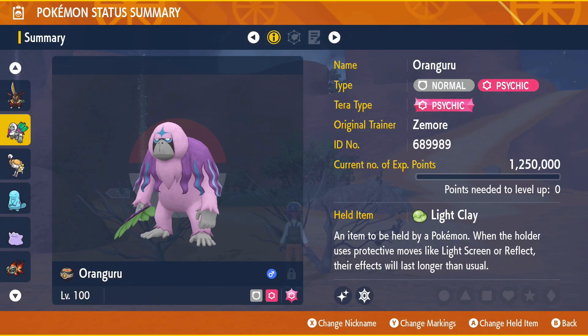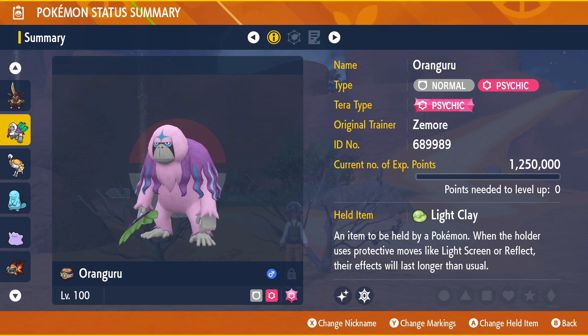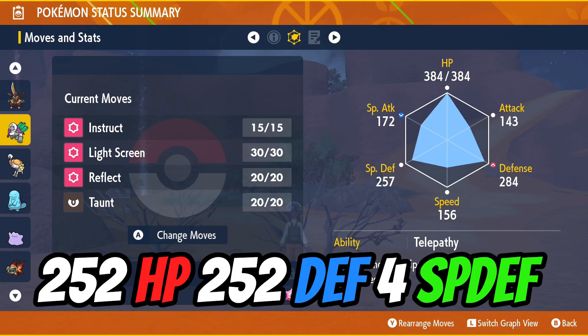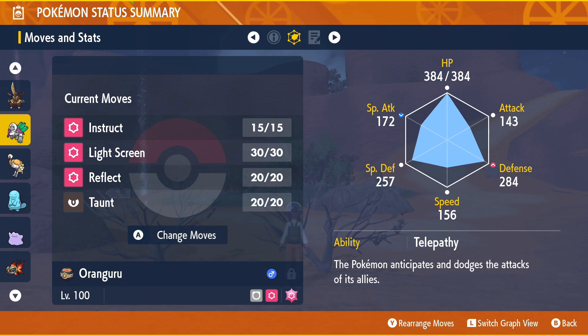So we're going to talk about Oranguru and the strategy in general. This Oranguru has max HP and max defense, holding the Light Clay item, and is in an Impish nature. I've put 252 EVs into HP and 252 EVs into Defense, though you can change that around — you could balance special defense and defense at roughly the same level, it's really up to you. In terms of the ability, I would actually recommend Inner Focus. We are currently using Telepathy, but Inner Focus is better because it stops you from being flinched, which is more relevant in raid battles, though I don't get flinched very often.